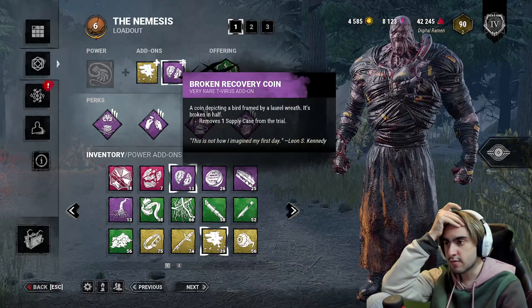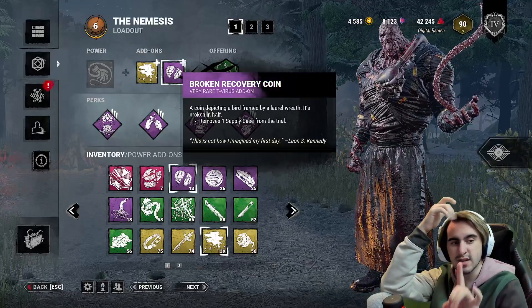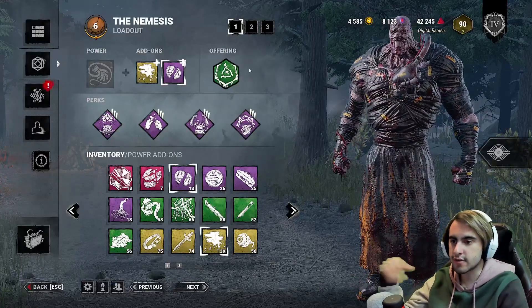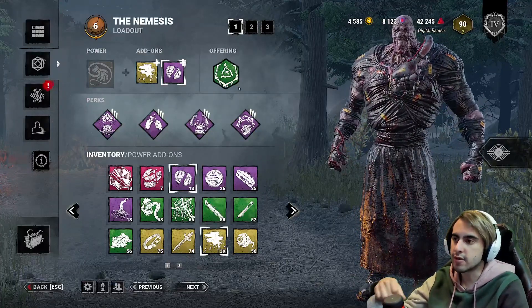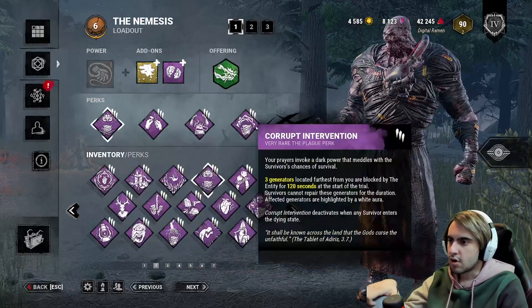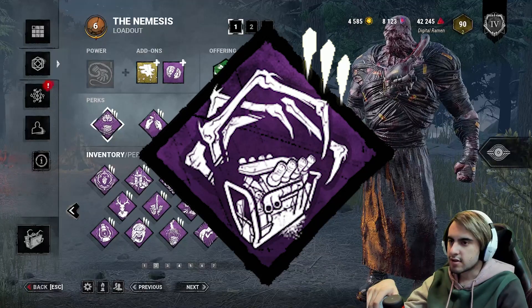With Broken Recovery Coin, we're going to remove one supply case from the trial. This means that once we infect people — I think five or six times — they're infected for the rest of the trial after they use their vaccines because they don't have any more. We're going to do a random map for this.